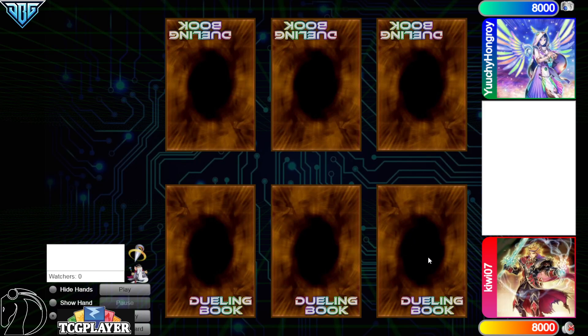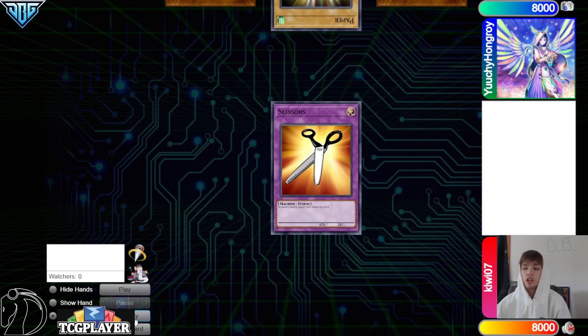Hello guys, the DB Grinder here back at it again with another video. This time we have Kiwi 07 with 808 rating versus Uchi Hongari with 1,406 rating, so it's going to be another high rated DB video.